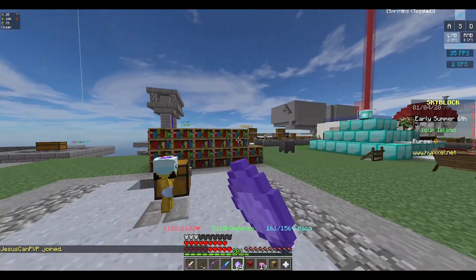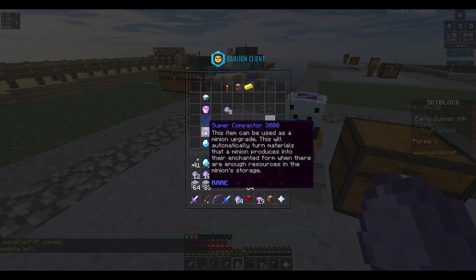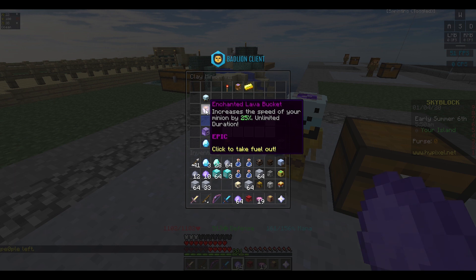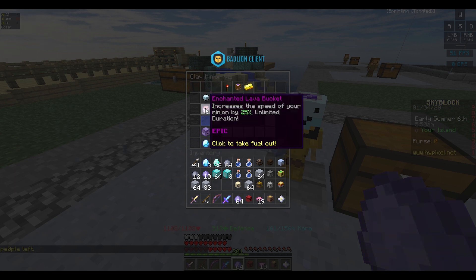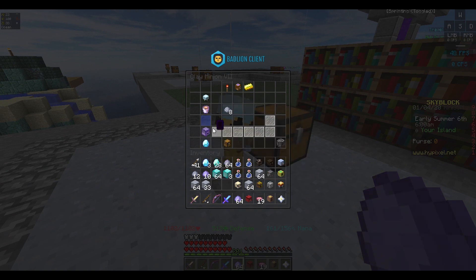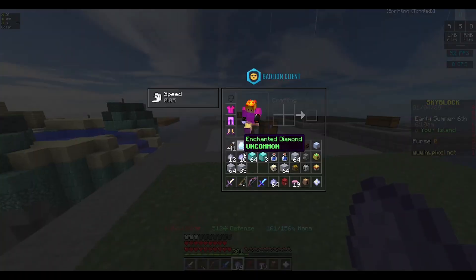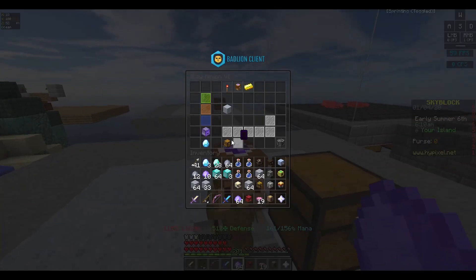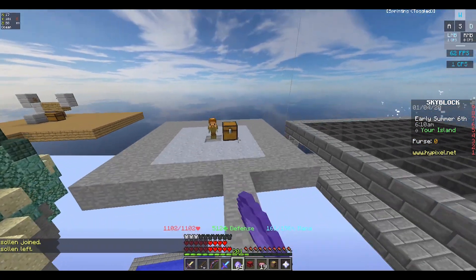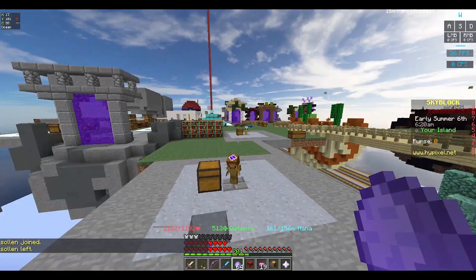I have some enchanted diamonds because I put diamond spreading on the minions. I put a super compactor on my highest clay minion — it's tier 8 — with an enchanted lava bucket, which costs around 200,000 coins and is pretty affordable. Diamond spreading is really useful because you get extra money — I got 64 diamond blocks which will make a couple thousand coins. Put compactors on clay minions if you can't afford super compactors; those are around 400,000 to 500,000 coins.